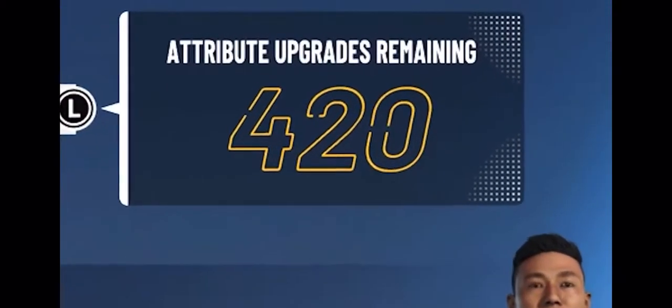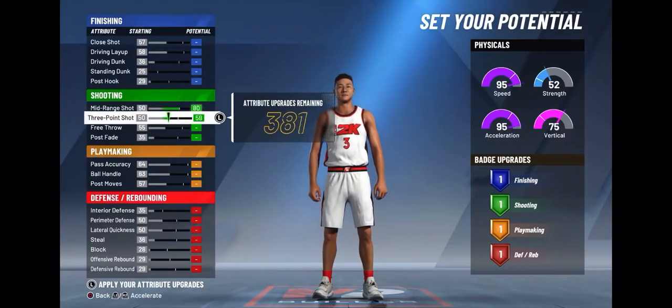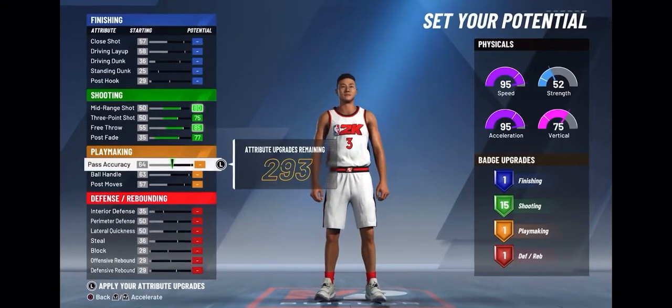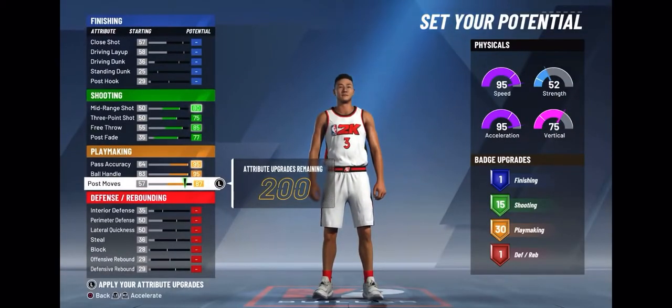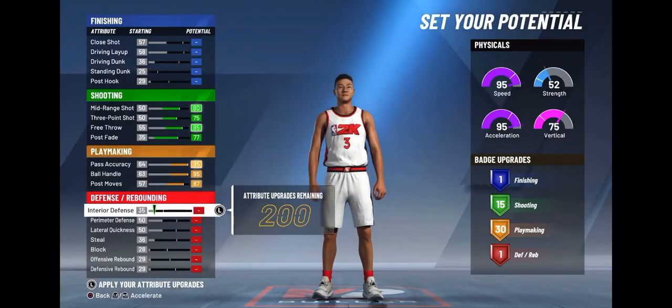So now you get 420 upgrades. Based on how you upgrade your player, you see on the bottom right you get badges and badge upgrades to pick whatever badges you want. I'm gonna upgrade my shooting all the way, so my mid-range goes up to an 80, my three-pointer goes up to a 75, and I get 15 shooting upgrades. Then whenever I upgrade my playmaking all the way, I get 30 playmaking upgrades, a 95 ball control, and 95 pass accuracy.